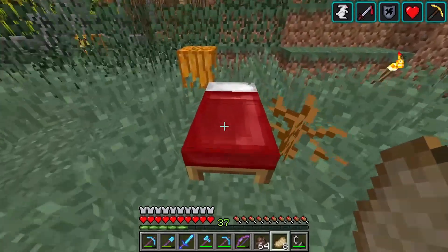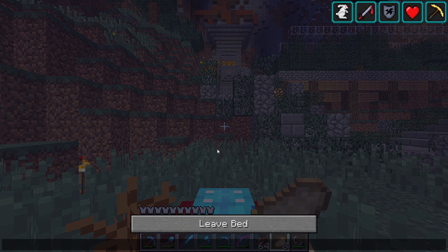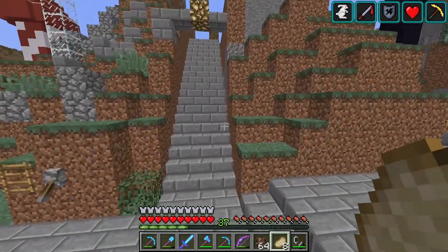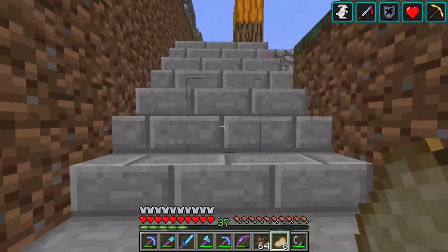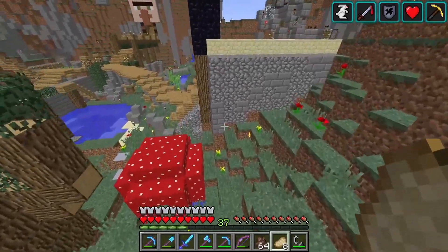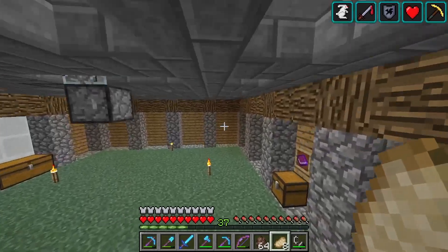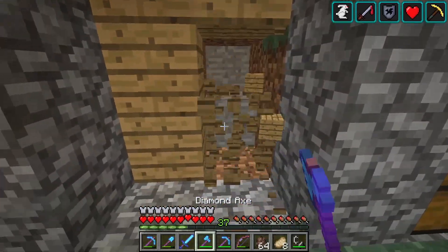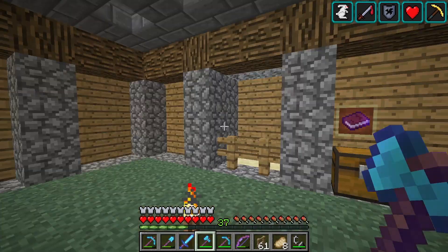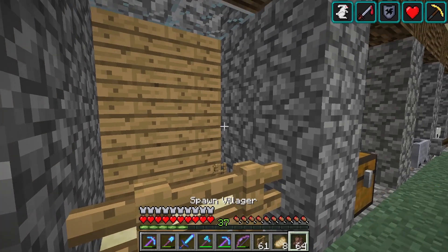All right guys, I actually came back to base here. I wanted to see if we can use villager spawn eggs to get one of these nitwits. It does say naturally spawned or generated, but I assume that spawned with the spawn egg will have a similar effect. We can just do it from home here. We're going to do an unobtainable display again, so I think we'll just do a little backdrop of wood here. Let's see if we can get a nitwit on the first try — that would be pretty cool.